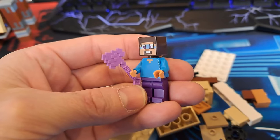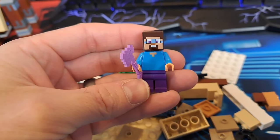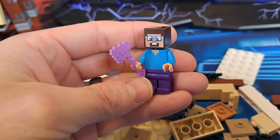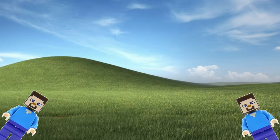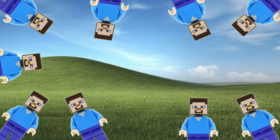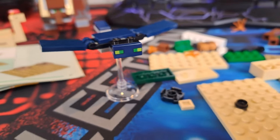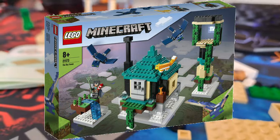Starting off with my favorite — Steve. Not only does he have a new and more accurate skin color, but we finally get a facial expression out of him after 10 years or so of the same old Steve. I think the expression is him in fear of the phantom, which is another nice feature of this set and much cheaper than getting it from the Sky Tower set.